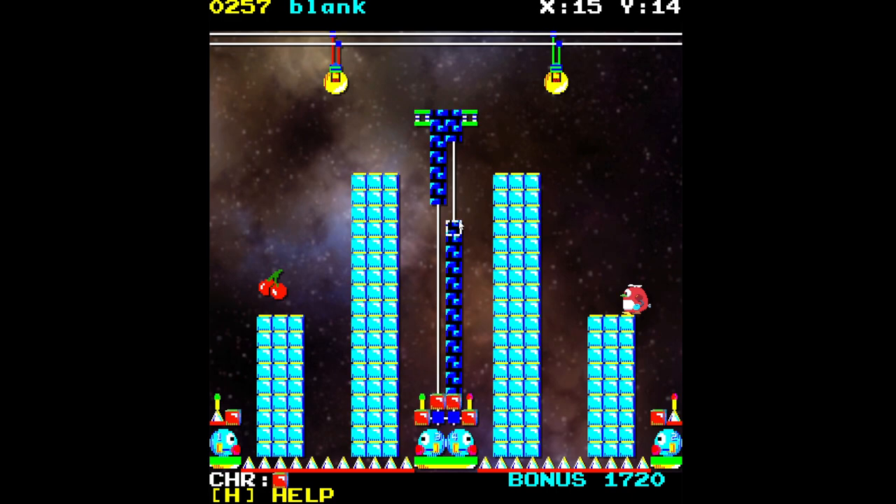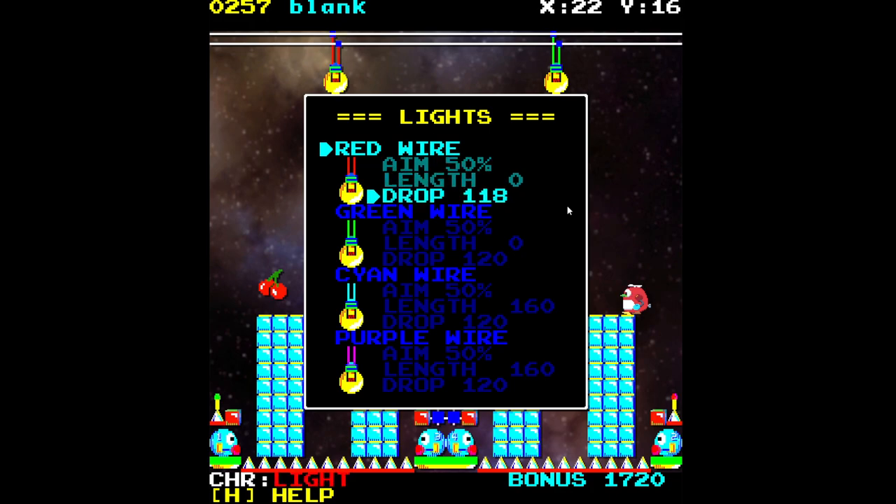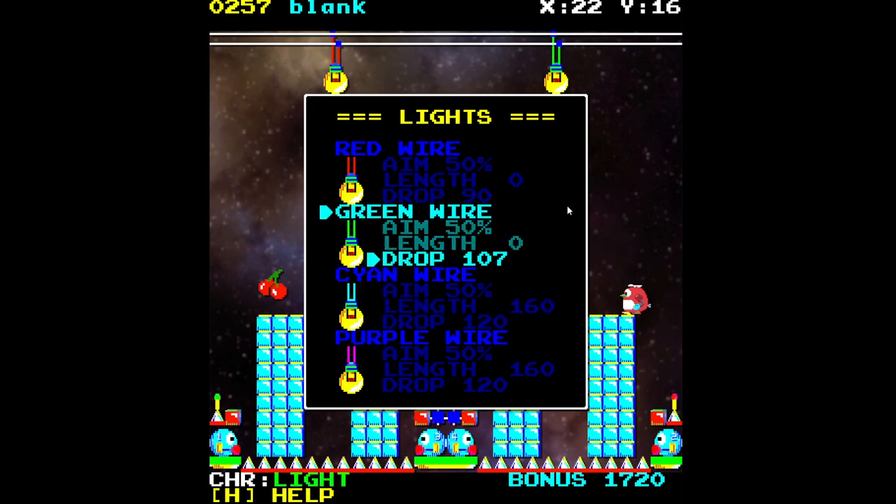I'm making a few aesthetic additions — most of this stuff doesn't really serve a purpose, it's just to help give this stage more of a unique look, a visual identity. Let's set the length of the green bulb to zero and lower the drop to increase the number of bullets it fires. Let's kick it down to 90 — that'll make it extra exciting, extra punishing.